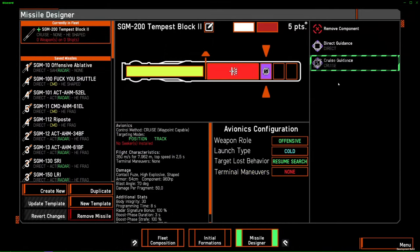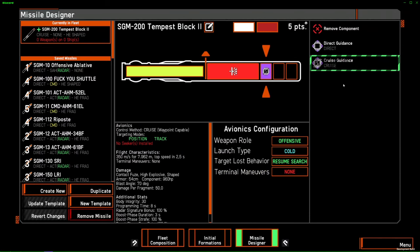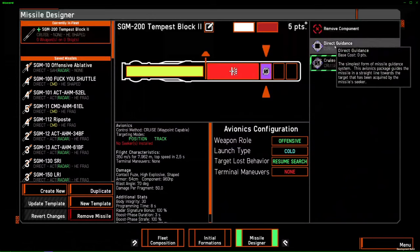Cruise guidance costs two points because it allows you to waypoint your missiles. If you didn't do the missile tutorial, you should go do it — this is basically what allows you to place down waypoints. The seeker will activate at the last waypoint, and for everything else it behaves exactly like direct guidance.